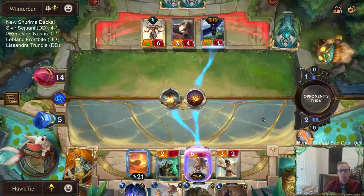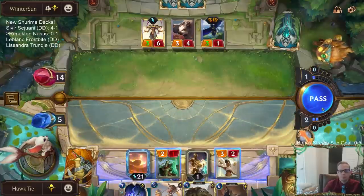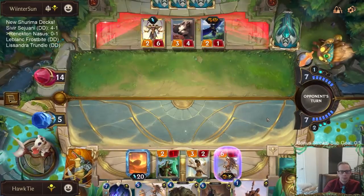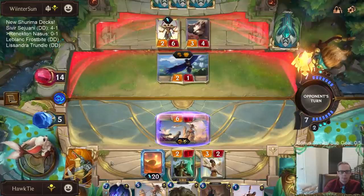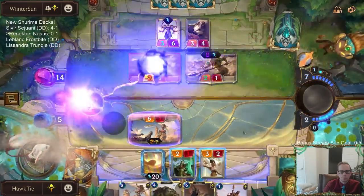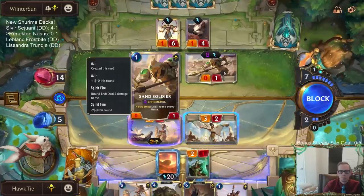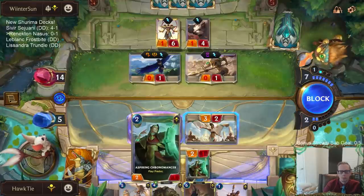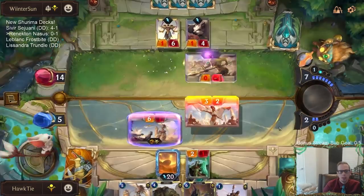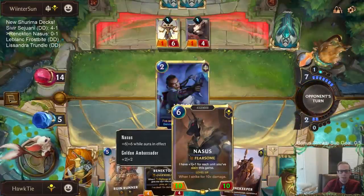At least it's a good Hourglass — keeps them from getting those attacks. The reason to block is to get Slay stuff for the Gnosis.